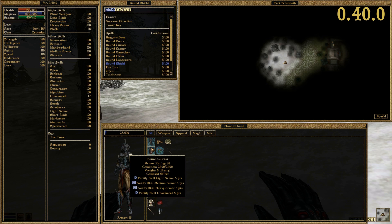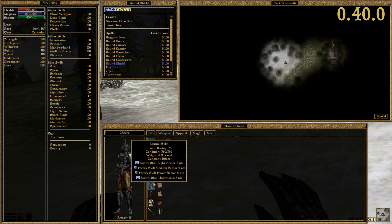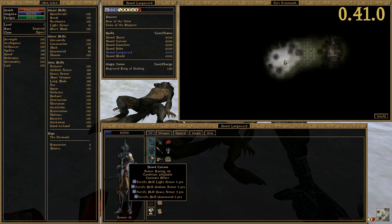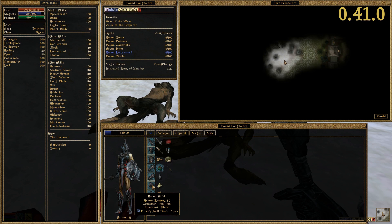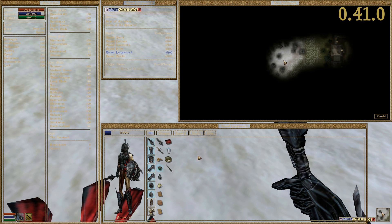Zero weight armor was also displayed as heavy in your character's inventory. We now mimic Vanilla Morrowind's behavior by not showing the weight of zero weight armor at all. Finally, inventory icons of items now cast shadows — we somehow missed that feature until now. Thanks to the reporter.